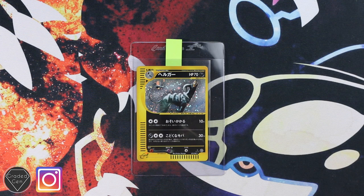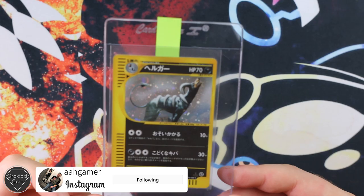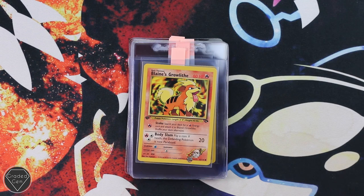We now move on to the one card from Sean — that is the Houndoom from E5, First Edition. I have pre-graded this a 9 or 10, so we'll see how it goes. But thank you very much Sean, and let's hope it does get that gem grade.